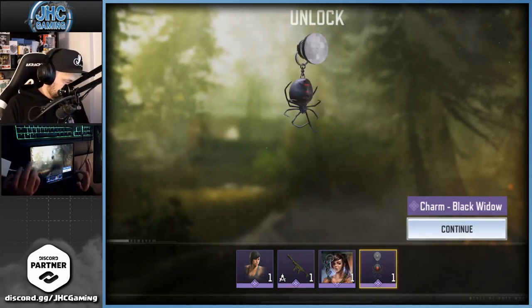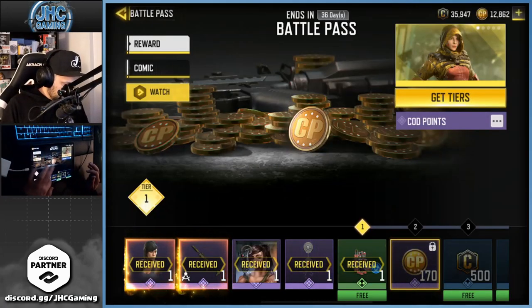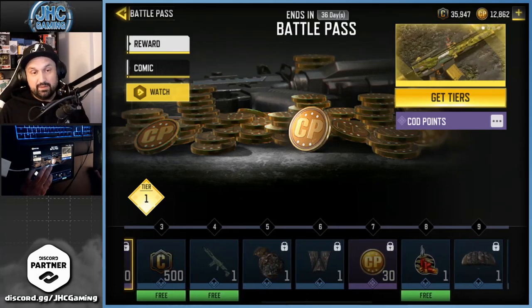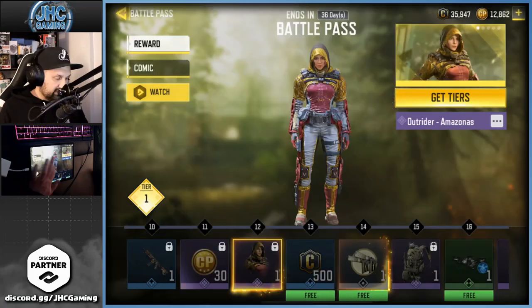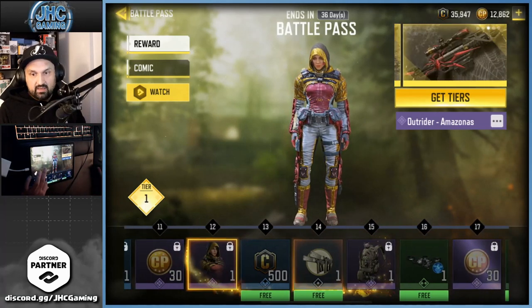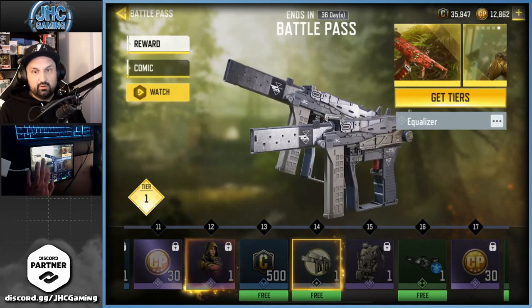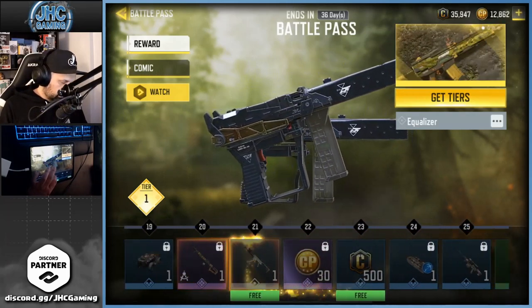You get your CP back by the way — buy the battle pass if you have CP because it's essentially free. You pay 560, you get 560 back. The Outrider could be one of the best skins. At tier 14 there's the Equalizer — brand new operator, looks really good at close range.